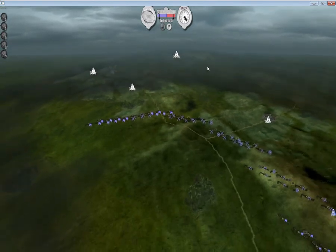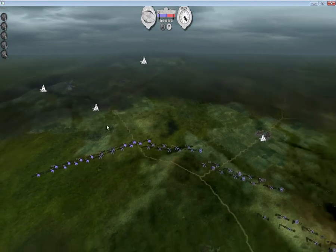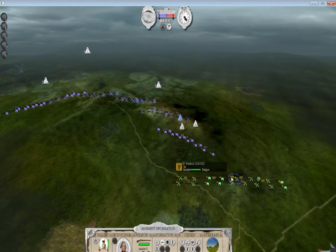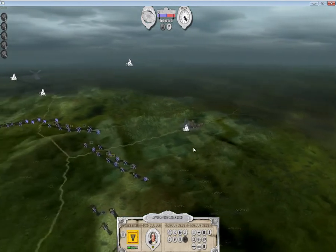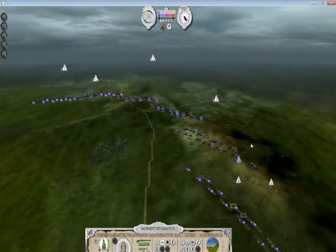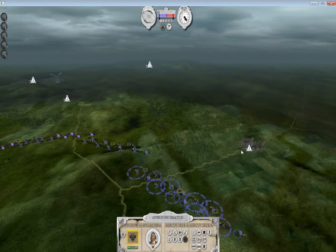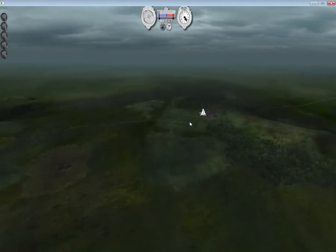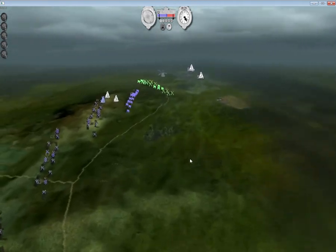I'll pause it for a second to explain. As you can see, we have a massive amount of Russians — four divisions and one division of Austrians. The Russians stopped at Kunzdorf essentially to wait for the Austrian Brigade to come up. This was to invade Brandenburg, the capital of Prussia, and knock the Prussians out of the war. Frederick the Great grabbed up all of his forces and sent them across the Oder River to try and knock them out of the war.